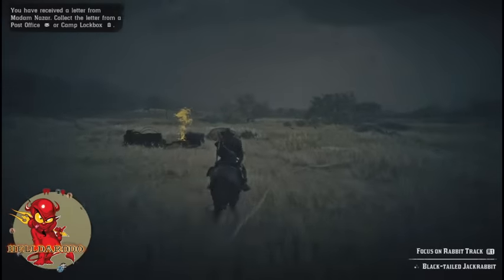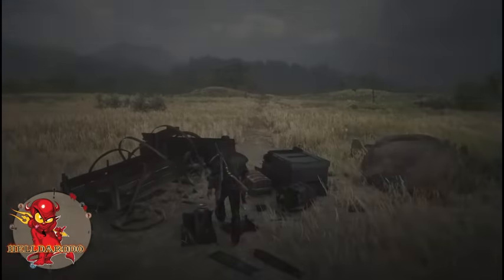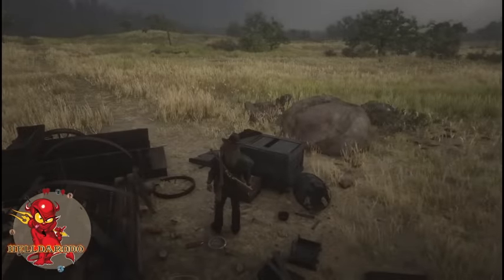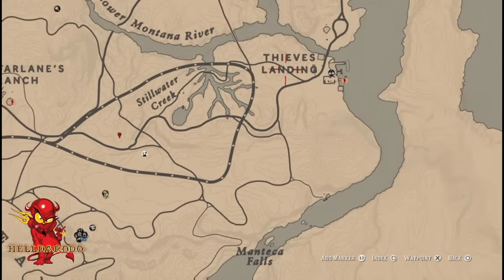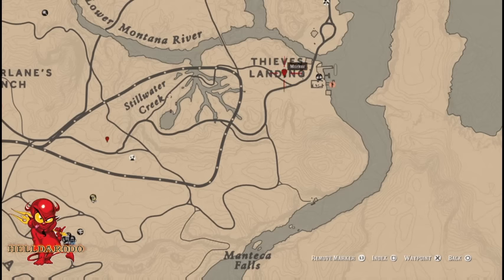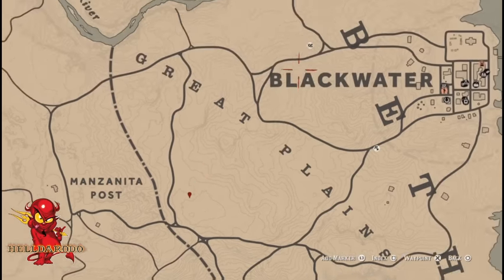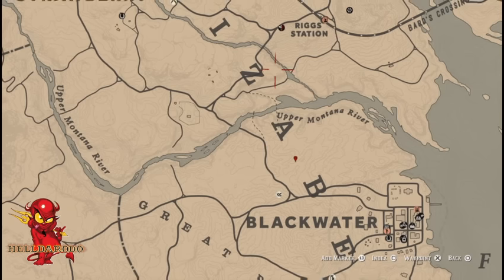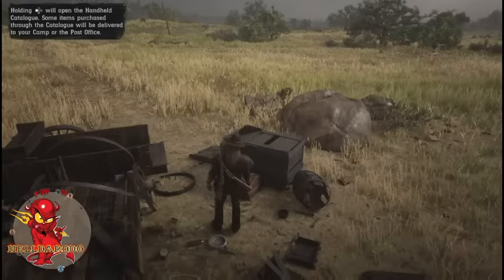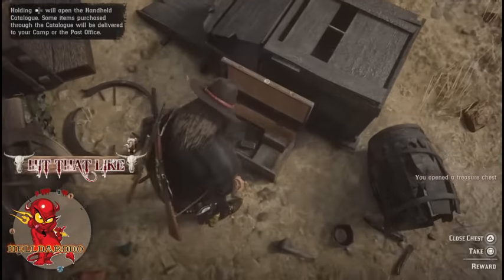As you can see, there it is — right in the same spot again. Right there by the tree, and another tree. There's another map on the tree here, one over here, somewhere around here, one right here on this rock ledge. Now we're going to get this gold — you usually get a gold bar to a gold bar and a half each time out of this box.